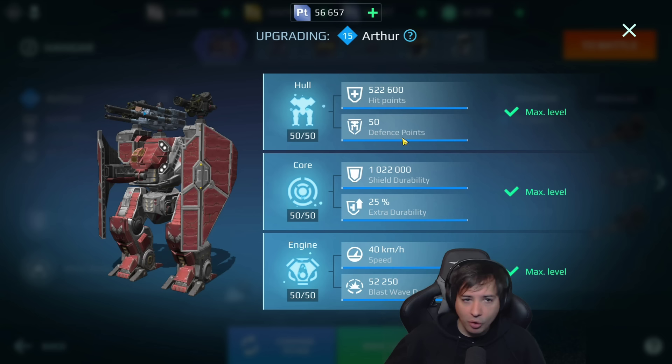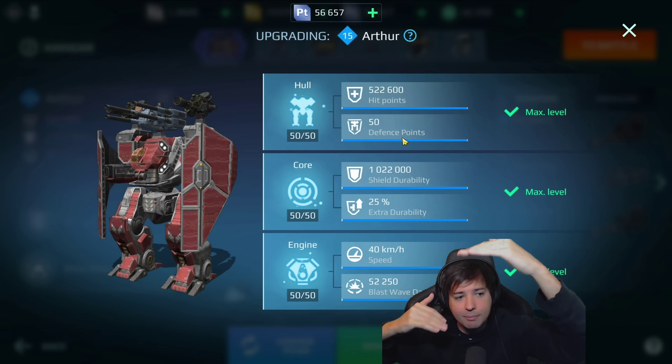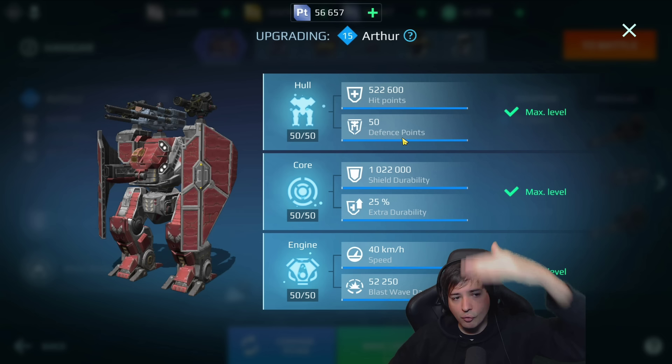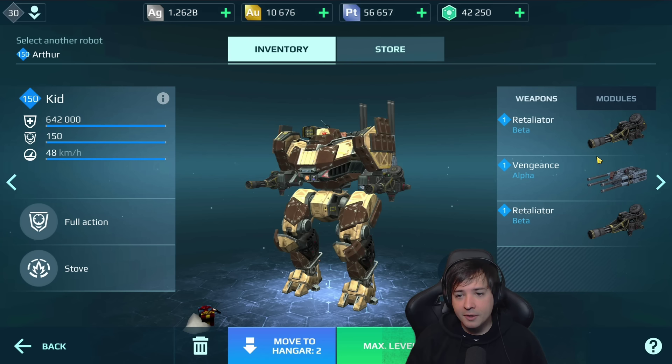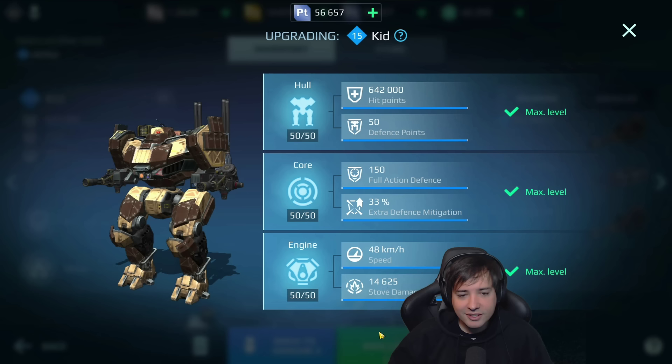A really interesting selling point for the Arthur is that it has all weapons mounted on top. The Kit only has the alpha weapon active during full action mode, whereas the Arthur has all weapons firing all the time. This huge titan can fire over buildings constantly and not be shot back because the structure serves as extra cover, while it fires over with one alpha and two beta weapons doing full damage. The Kit has the problem that while the top weapon fires over cover, the lower-mounted weapons shoot into the wall in front of it.